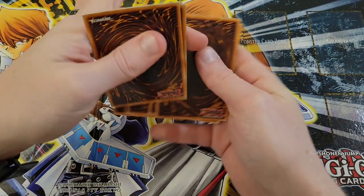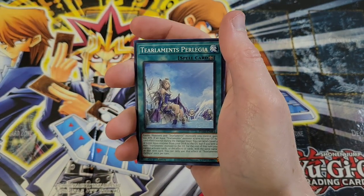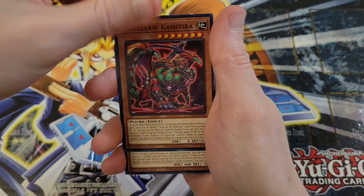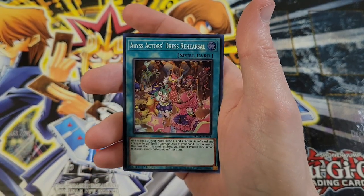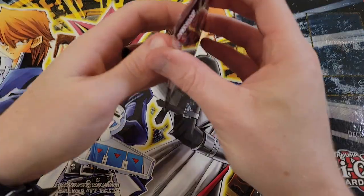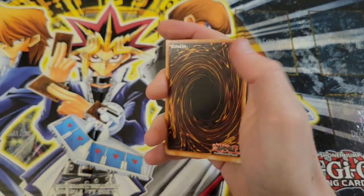Everything's kind of gearing up towards the April push, when they start releasing the reprint sets from the good old days. Branded of the Fallen and Meteor Rush, Abyss Actor's Dress Rehearsal wraps us out. Let's get into these packs and see how well we do.